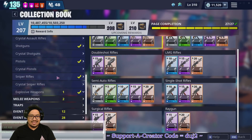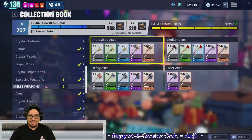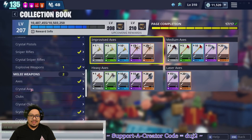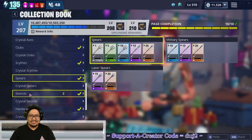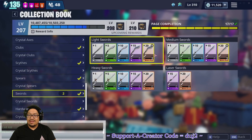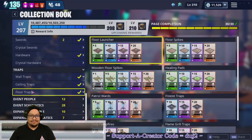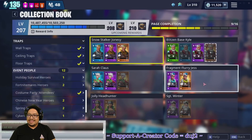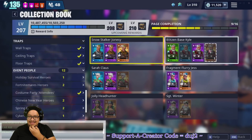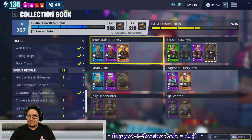Range weapons are done, shotguns done, pistols done, sniper rifles done — the crystal ones aren't but we're not there yet. Melee weapons done, axes done, clubs done, scythes done, spears done, swords done with upgraded ones too. Hardware done, traps done. Event people — we have a lot here, this is where it gets into the nitty-gritty.